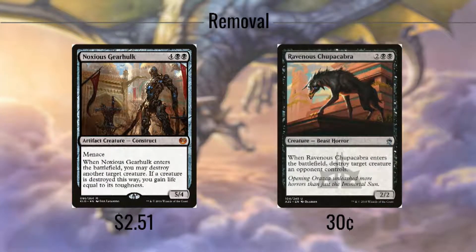We start off our removal package with what is easily the most expensive card in the deck, but this card has seen so much of a price dip through the years that the current cost is a bargain. I'm talking about Noxious Gearhulk, which embodies everything the deck wants to do. It's a decent body at 5/4 for 6 mana with Menace, but where it really shines is its ETB effect, where it destroys a creature and gives us life equal to that creature's toughness. It, along with another card you'll see later on, were the inspirations for building this deck. Ravenous Chupacabra is a smaller, more stripped-down version, costing 4 for a 2/2 body that when it enters the battlefield destroys another creature. Either one of these are excellent targets for Teneb's reanimation effect if there are no more preferable targets in our opponent's graveyards.